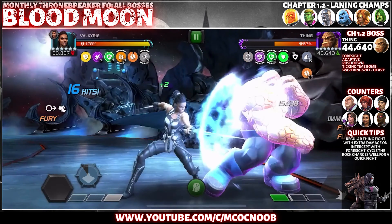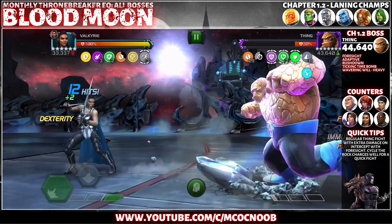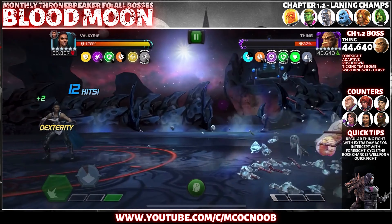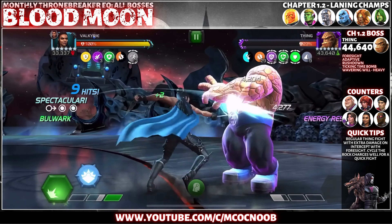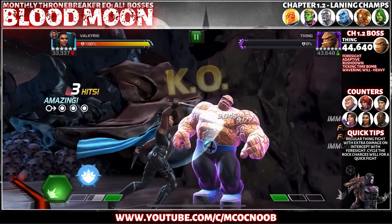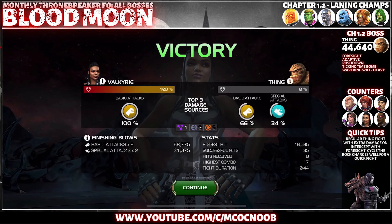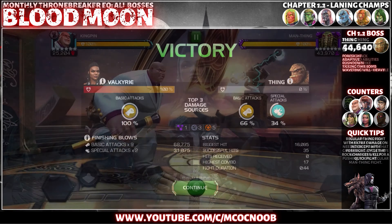I'm quickly building up to an SP2, throwing that out, and doing that extra damage in the block. You can use your usual Thing counters — it's not a difficult fight. Your Falcons, your Shang-Chi's, your Elsa Bloodstone, and King Groot all work. Pretty simple regulation fight — just be careful about Ticking Time Bomb.